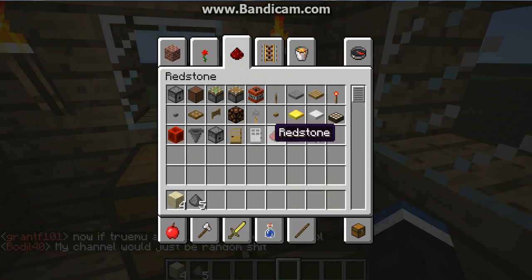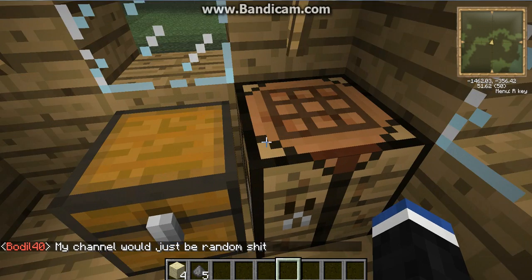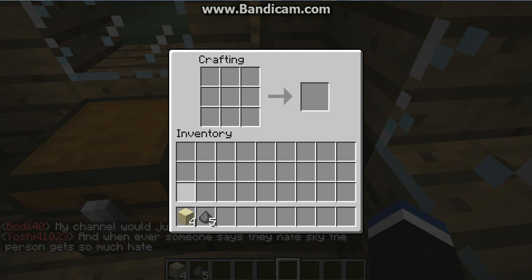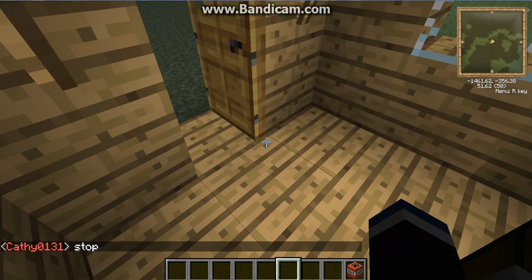Alright, so basically all you need is four sand and five gunpowder. You go in the crafting bench, take the sand and place it in a rounded shape, and then fill in the rest of the slots with gunpowder, and then you get TNT.